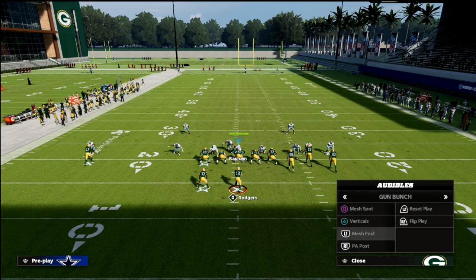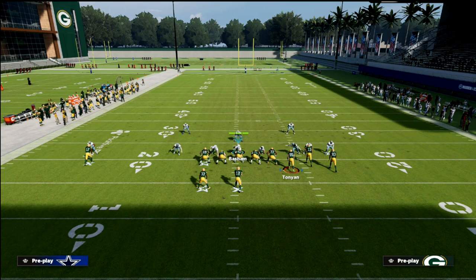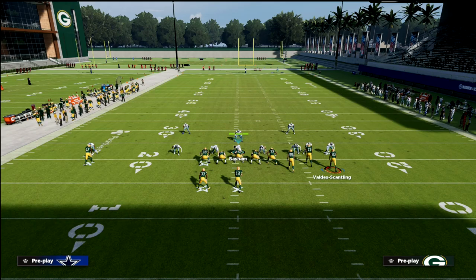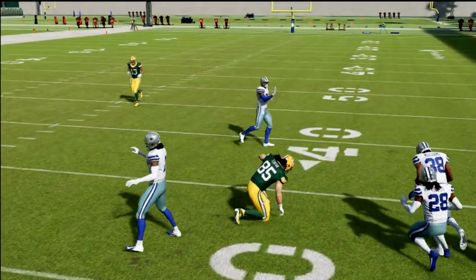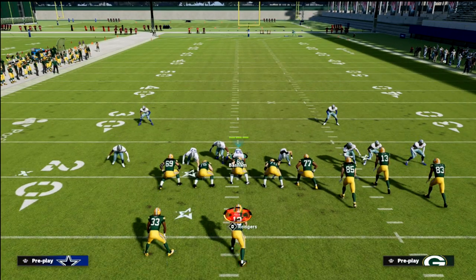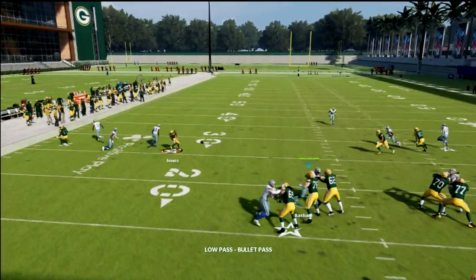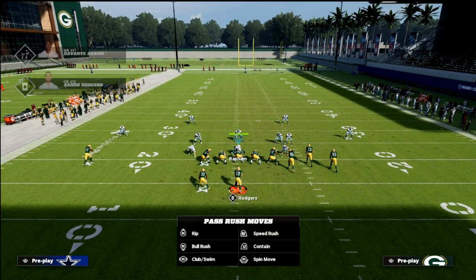Having given the threat of verticals and mesh post, we can go to mesh spot. What's so good about mesh spot is you still have that great wheel route to the running back, but now you also have the tight end wheel, which is arguably the best route in the game this year. All we're going to do is streak the R1 receiver and flat the circle receiver. If they're in man coverage on the tight end, you can low ball it and you're almost always going to get that little back-shoulder catch animation. The same is true on the left side — if they're in man coverage on the running back, low ball it and it gets wide open.